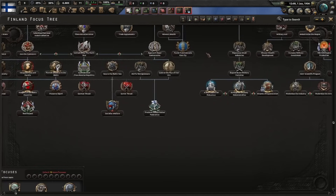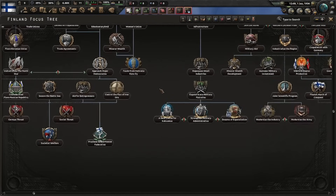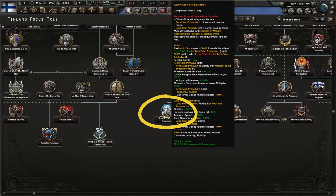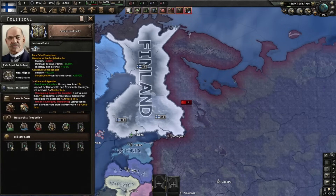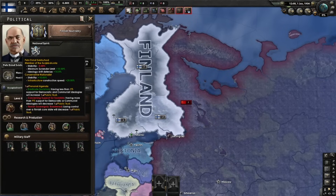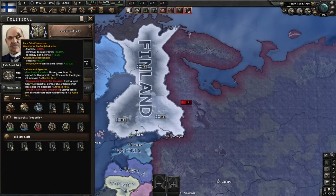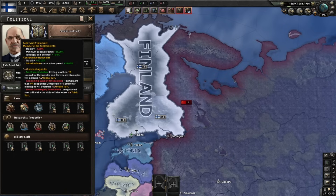The secret focus that will allow you to form a monarchy is right below this one, and it unlocks if you reach this point with your original leader in place. He's pretty terrible, so most guides will let you switch him out and it's actually the smarter thing to do.